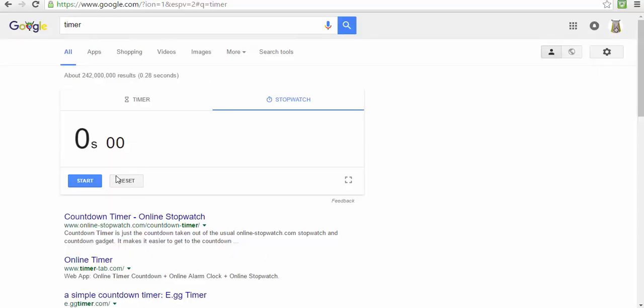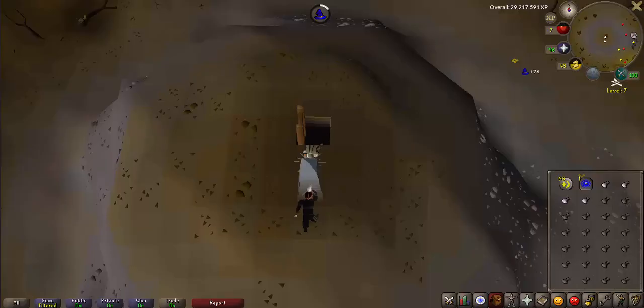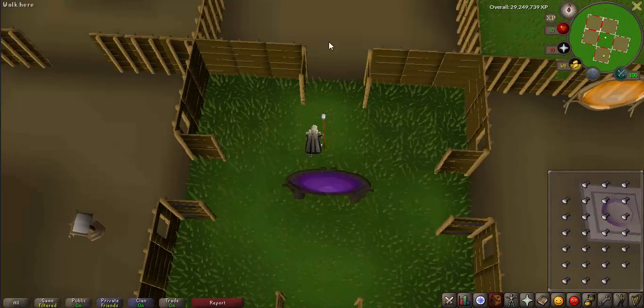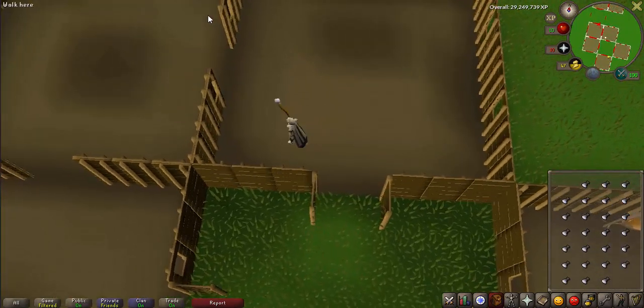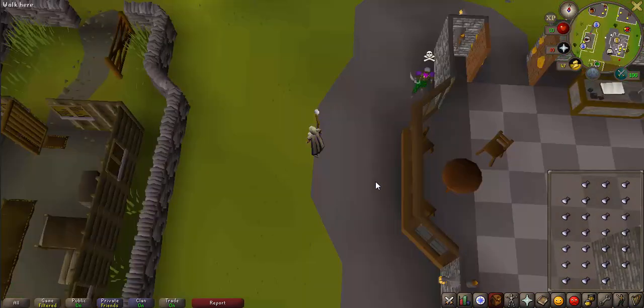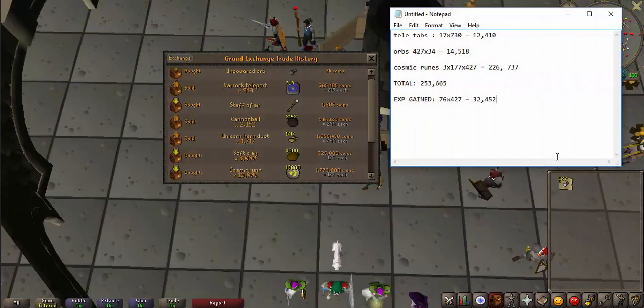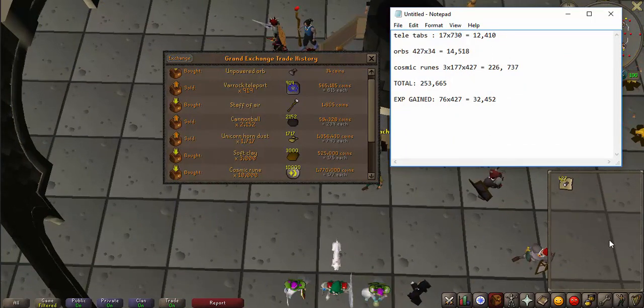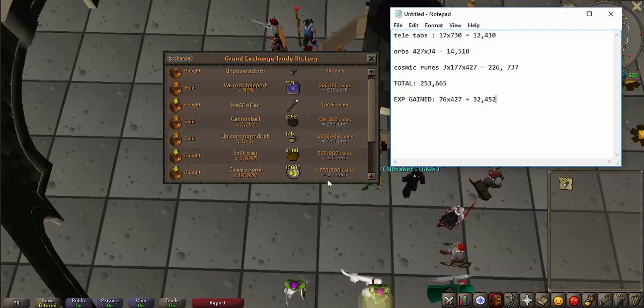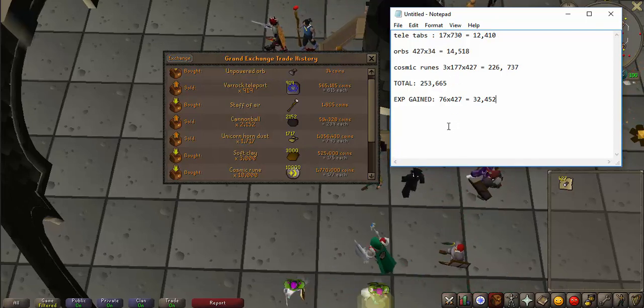We'll start the timer and I'll see you guys in an hour. Alright guys, we're coming up on an hour and we just finished our last inventory, so I'll stop here. We made a total of 427 powered air orbs in the hour. The unpowered orbs cost 34 coins each and the cosmic runes cost 177 GP each, so the total cost was 253K.